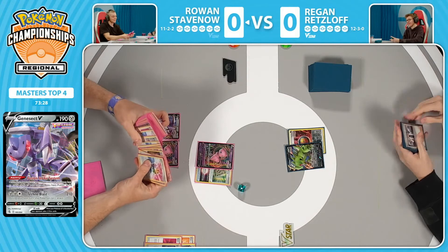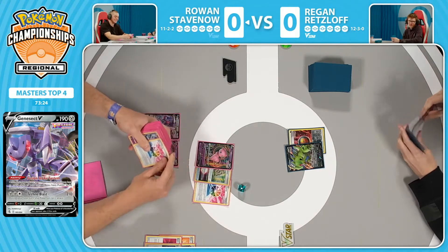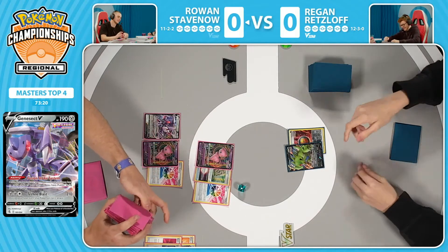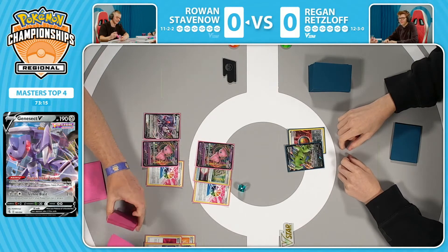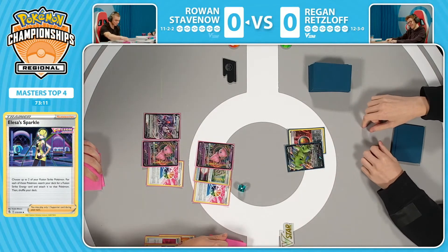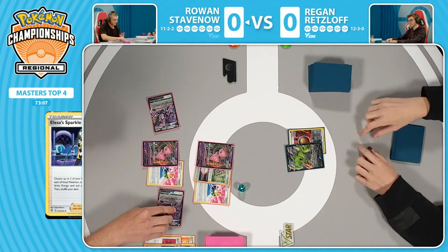We could see something like the Fusion Strike system drawing into a bunch of cards. Rowan was considering grabbing that Meloetta to utilize the Alessa Sparkle in hand to put Energies on. Instead, he understands Regan did not put a Lugia down. He will not be dealing more than 120 damage next turn with Weakness. Fusion Strike system — one card. It's a Genesect.